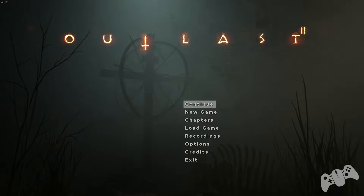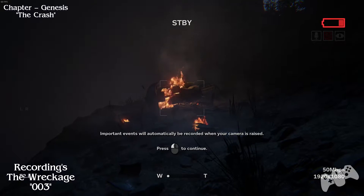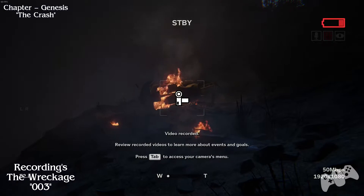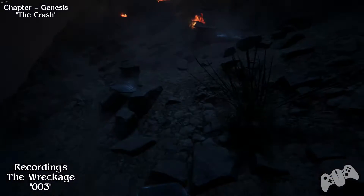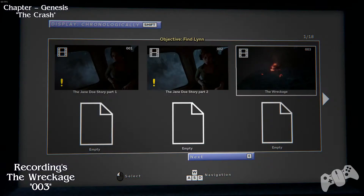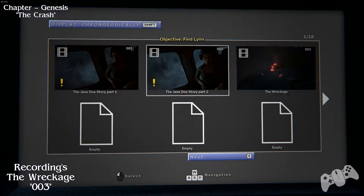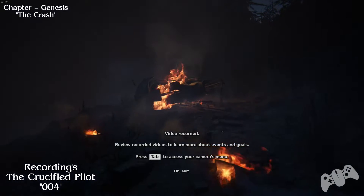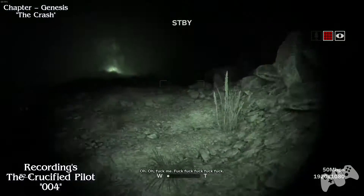The first two recordings will be given to you during the prologue in the helicopter. Once you finally grab your camera, you will find the wreckage of the helicopter. All you have to do is raise your camera up and record the chopper. Of course this is given to you as well - you have to do it to proceed.